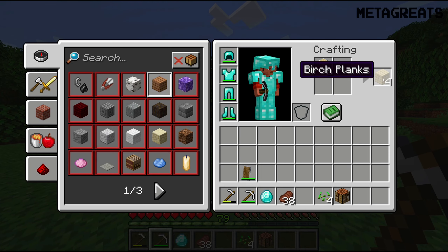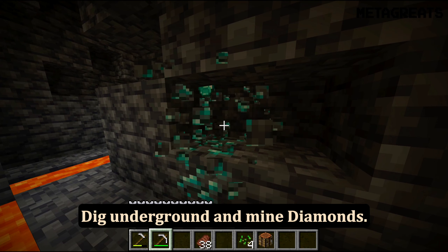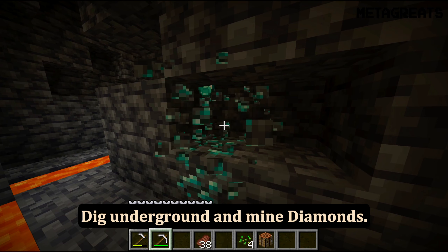To make the parrots dance we need a jukebox. Get some wood of any kind and make planks from it. Dig underground and mine diamonds. Then place planks in the crafting menu around the diamond to make a jukebox.